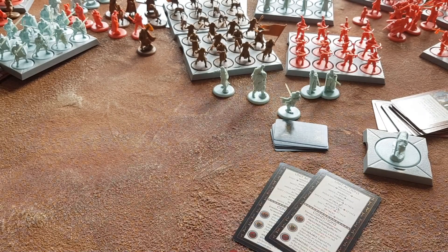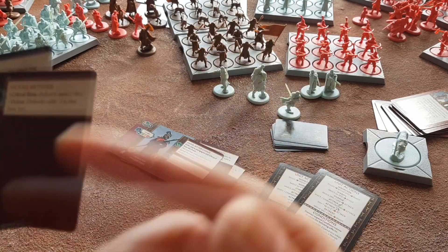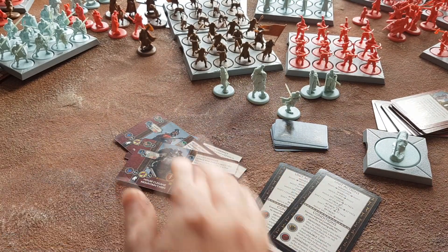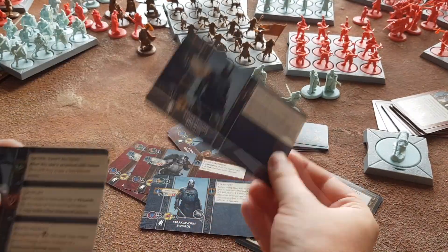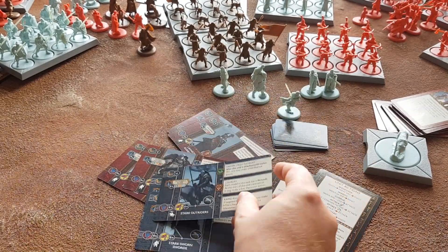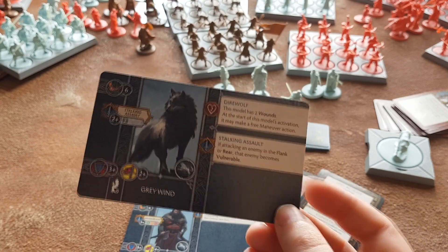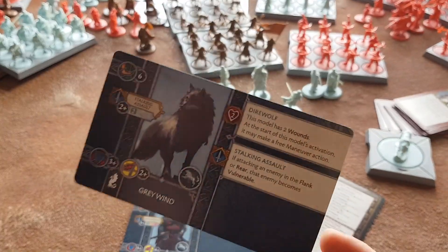We have some Halberdiers — I could talk for days about all their abilities, but not in this video. There'll be some other videos related to this. Mountainsmen, House Clegane. So you get four Lannister units. And here we get one unit of Stark Sworn Swords, two-unit Sworn Swords — so that takes care of those. One unit of Stark Outriders. One unit of House Umber Berserkers. And one Grey Wind. I actually unboxed Summer and I don't know how Summer compares to Grey Wind because I didn't actually open and look at the cards.